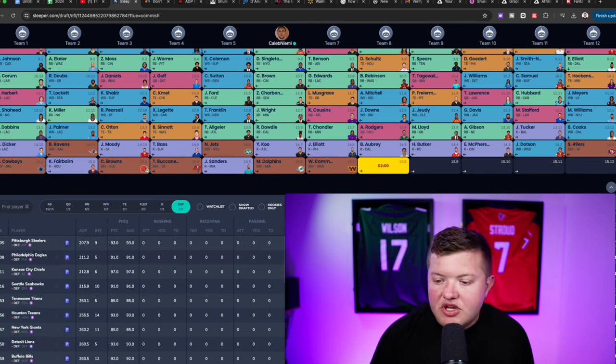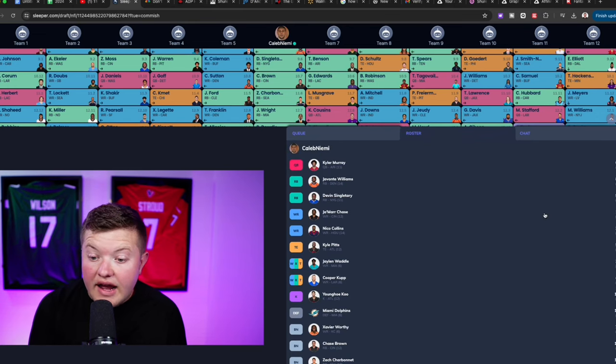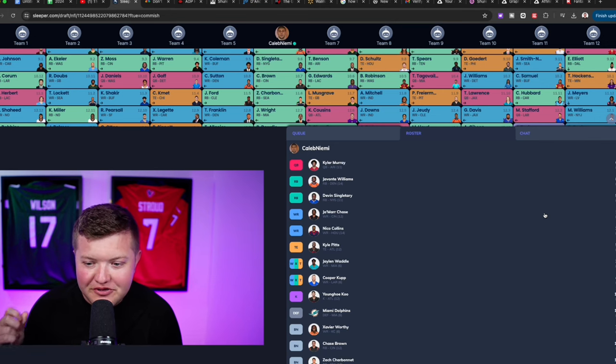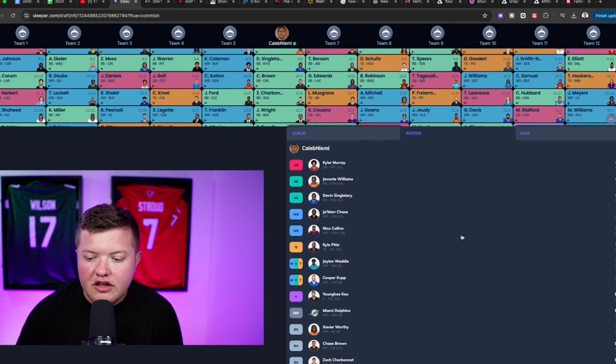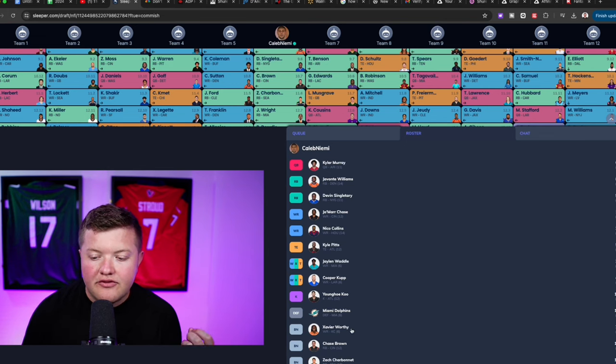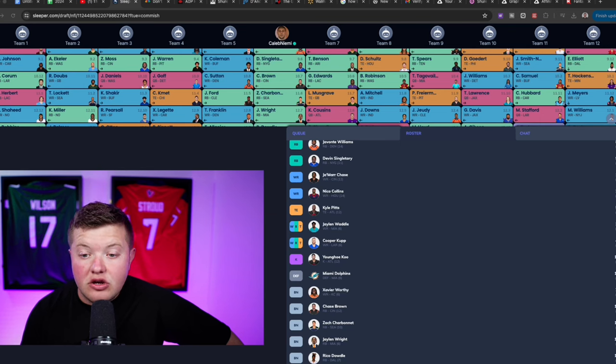Looking at our overall roster: RB1 Javante Williams, RB2 Devin Singletary might feel uncomfortable, but then you see Jamar Chase, Nico Collins, Jalen Waddle, Cooper Cup — if those guys perform as top-10 or high-end wide receivers, this team is scary. Kyle Pitts at tight end, an elite quarterback in Kyler Murray, Xavier Worthy as a high-upside bench shot, and a boatload of running backs. Zero RB can definitely work if you do it correctly — you can have a ton of success.